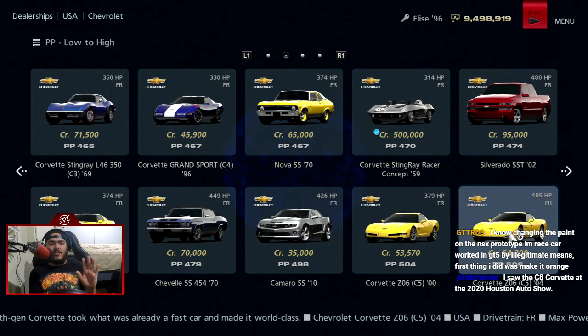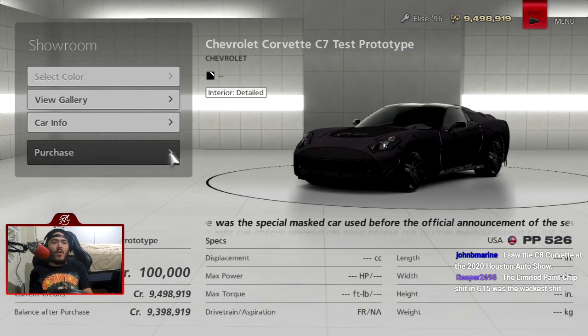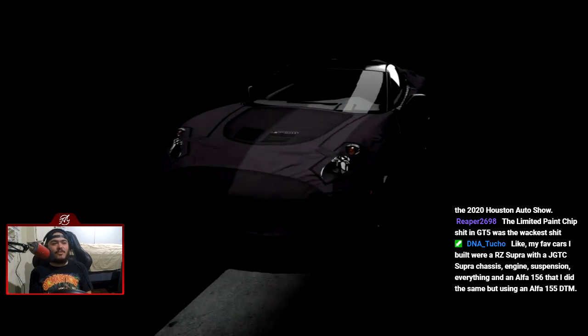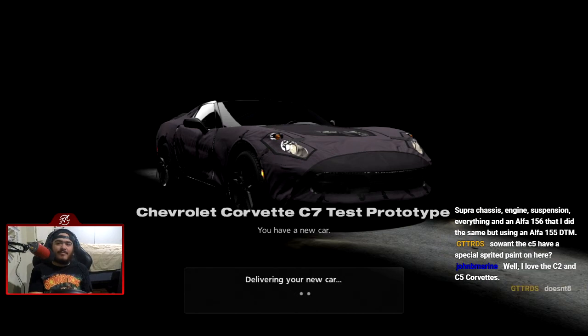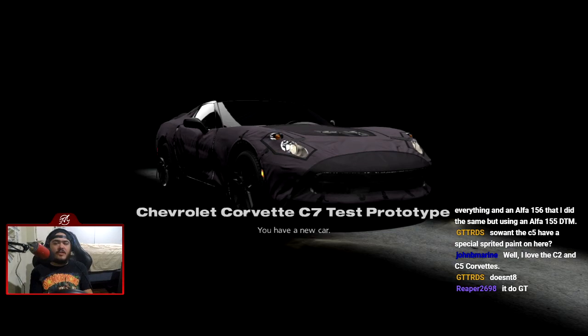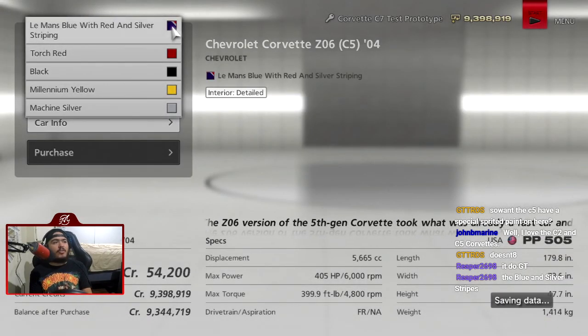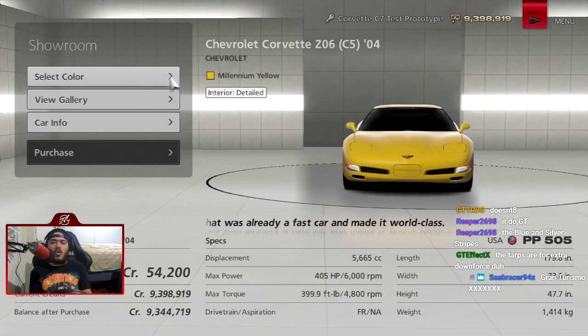I was going to use the C5 Corvette because it's the best — honestly the C5 and C4 are the best Corvettes hands down. But because of this ugly monstrosity we're going to use the C7 test prototype — why the hell not? It's the same car, it just has the tarps over it. It has that Le Mans blue or something — yeah, Le Mans blue and red. That looks cool, but millennium yellow will always be my color.